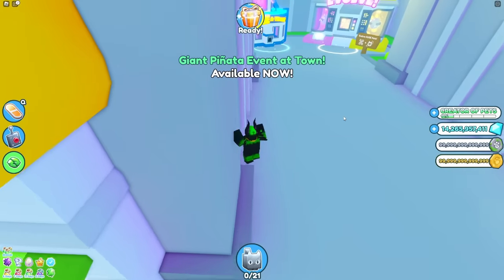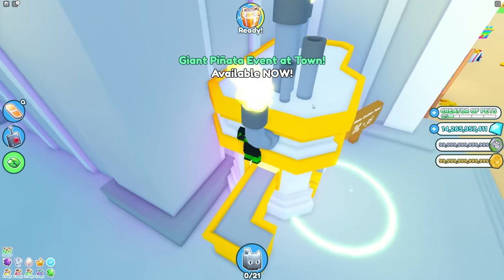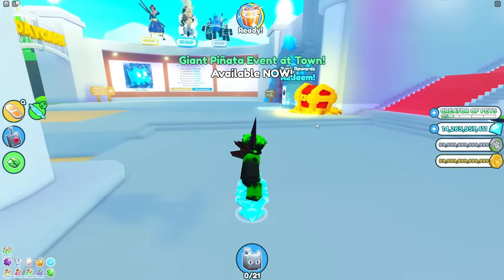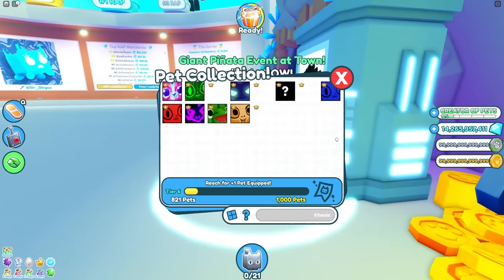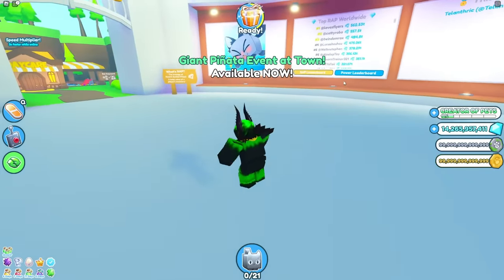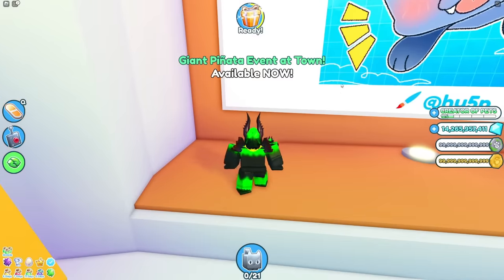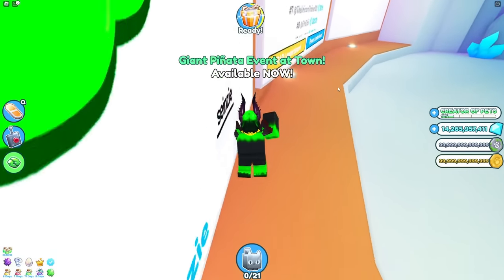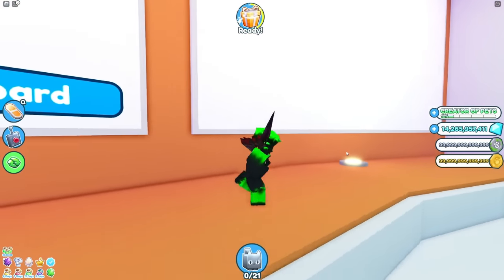Pretty much every time plushies are sent out and people get them, they release a new plushie so people spend money again. That's why there are going to be two new titanics coming. Right now, looking at the index, there are 321 Titanic Luckies and 174 Capybaras — Luckies came a little faster so fewer exist. I'm pretty sure there are a thousand of each, and the new titanics will probably also have a thousand each.